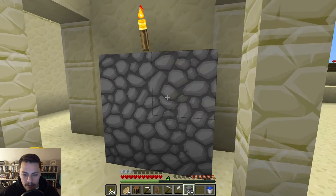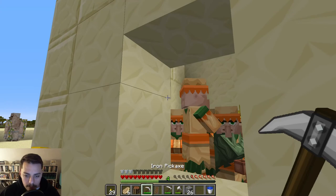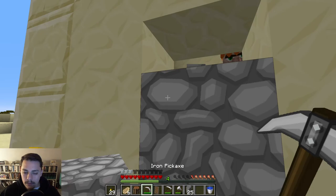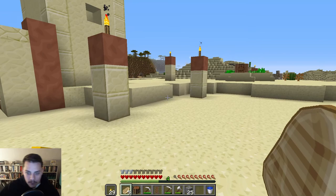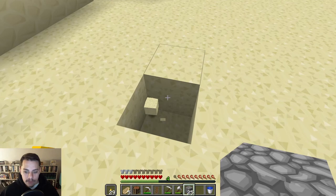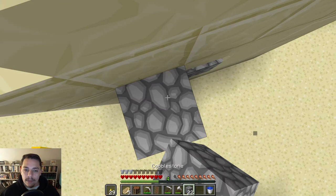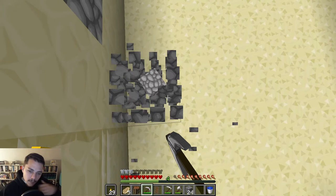I can just check up on them inside their little half-slab window - nothing can get through there. I've spent so much time individually digging holes underneath individual villagers throughout the village. And literally I just compacted the entire village into this one completely safe building. Unless it has some stupid skylight or something - let me make sure because I'm paranoid. This is good. That's so much easier.